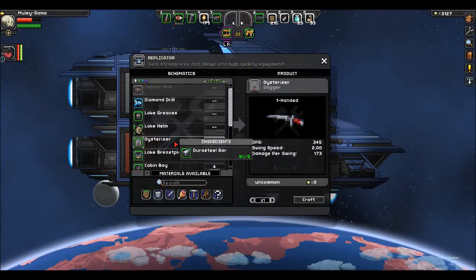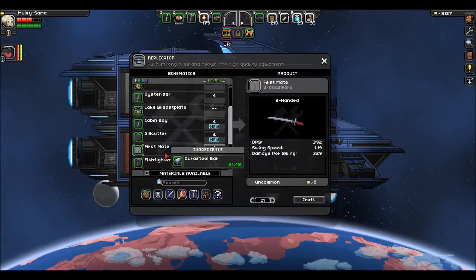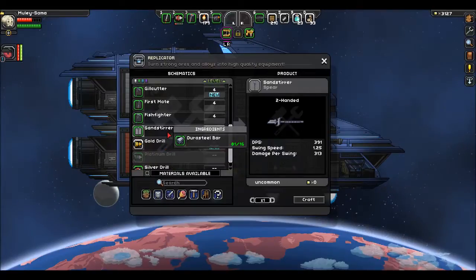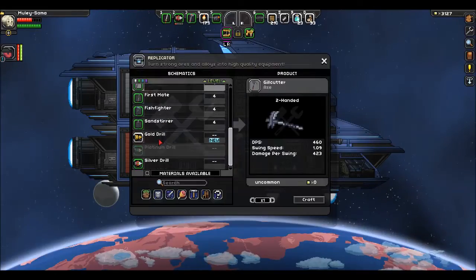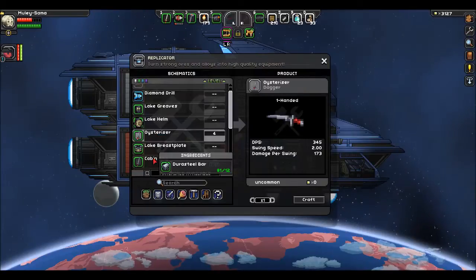God, Mealy, I have a dagger called an Oysterizer. What the hell. Ooh — a two-handed sword called the First Mate. Interesting. Oysterizer, I love it.